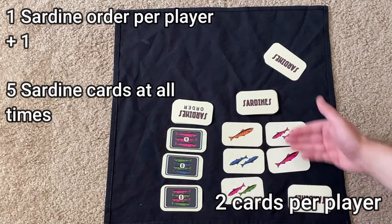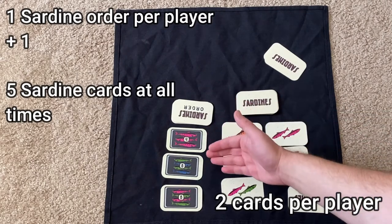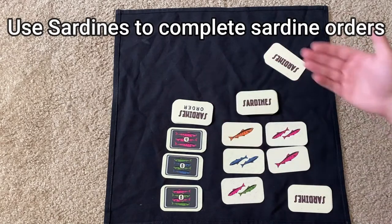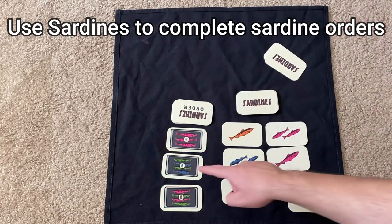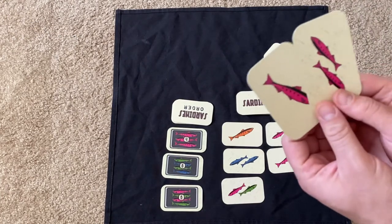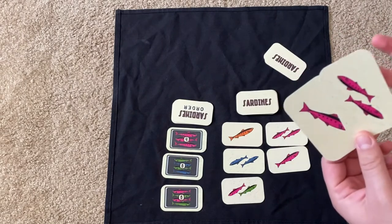As you can tell, there are different colored Sardines. Each Sardine you collect will be used to complete orders. For example, this Sardine order needs three pink fish — therefore you need three pink fish and so forth. You'll score points based off that. I'll start by looking at my hand, and wow, I got very lucky — I have three pink fish. I can literally complete that order right now.